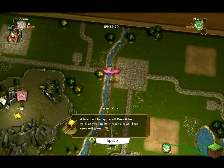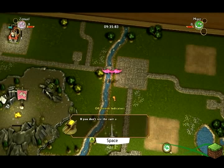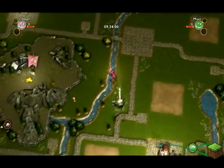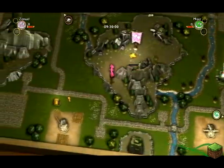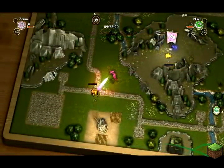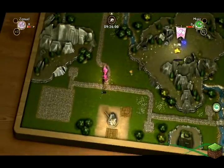Farm cart has appeared — burn it for gold. Or you can let it reach the town and the town will grow. Indicator along — oh, it's over there. You know, for a dragon, I'm slow as hell. Hello, you. You're gonna burn now. Yeah, I got stuff.